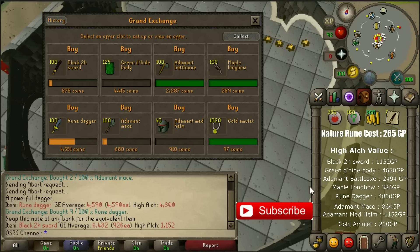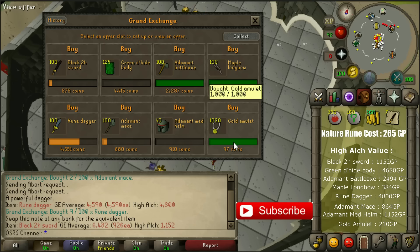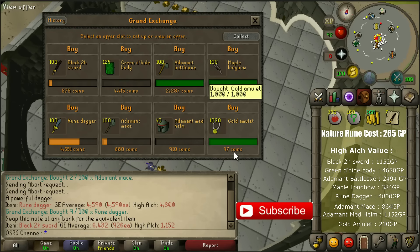For people who want to alch consistently, you should focus on the maple longbow or the gold amulet. I think the gold amulet is the best one for everyone. You can buy gold amulets for 97 coins each and if you alch them you will receive 210 coins back. So gold amulets are giving 150 coins loss for each alch. The good part is you can alch consistently — you can easily buy them on the Grand Exchange instantly. I think it's one of the best items to alch consistently in the free to play world.